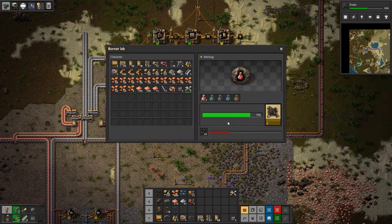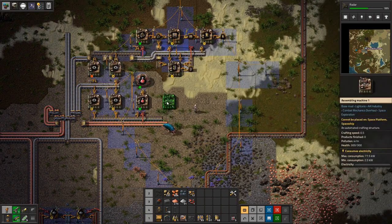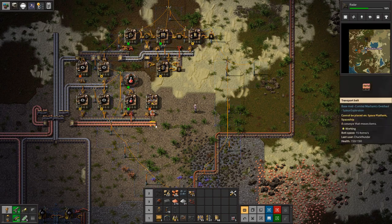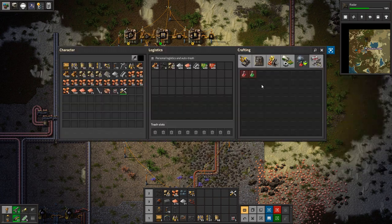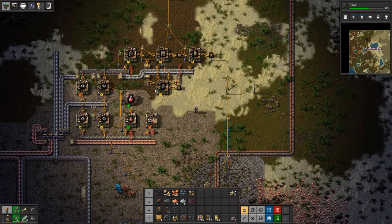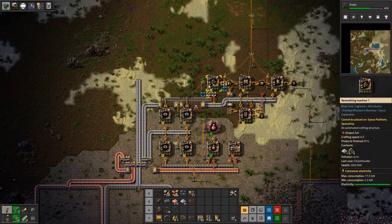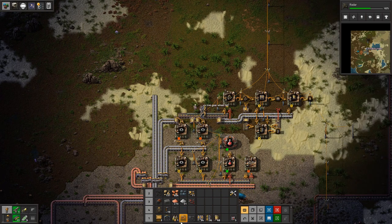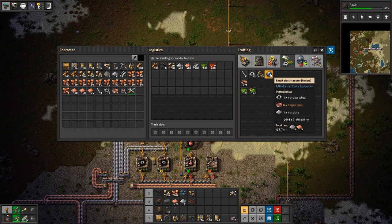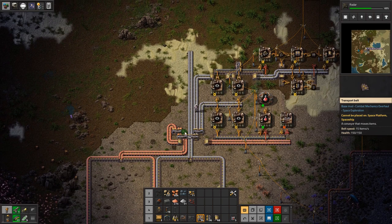We're creating plenty of science — it seems to be keeping up with the rate. We'll make more red science at some point. This assembly machine will do green science — it needs transport belts and inserters, which we're already making, so maybe we can auto-assemble that. But first we need electric motors: gears, copper cables, and iron plates. We're already making enough gears, so we'll put a splitter on the gears line. Copper cables will also need to be made.